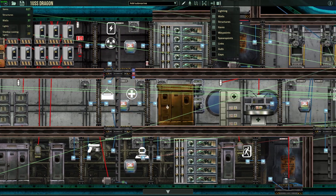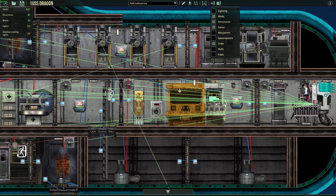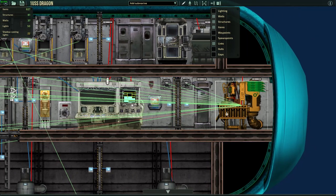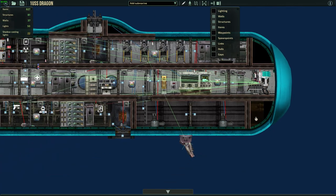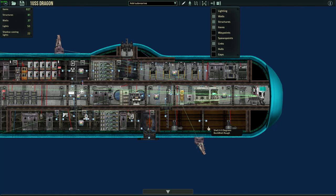Going up you have the medic bay, and past that you have the command room — I'm going to ID-lock that so no one unwanted goes in there. And this is the oxygen generator. I honestly should have put it lower down but there wasn't any room since it's a bit cramped.